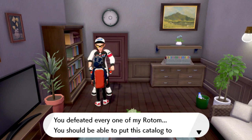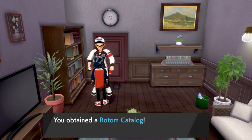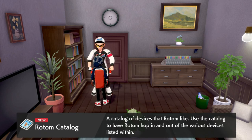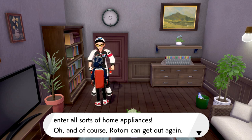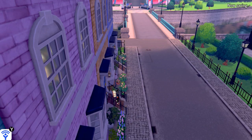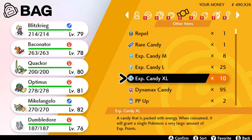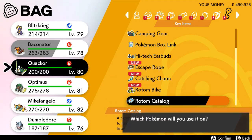You defeated every one of my Rotom — you should be able to put this catalog to good use. And here we have a Rotom catalog: a catalog of devices that Rotom likes. Use the catalog to have Rotom hop in and out of the various devices listed within. If you use a Rotom catalog, it will let Rotom into all sorts of home appliances. You need to have a Rotom to use it, so never mind — let's move on.